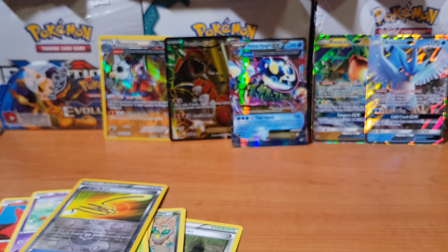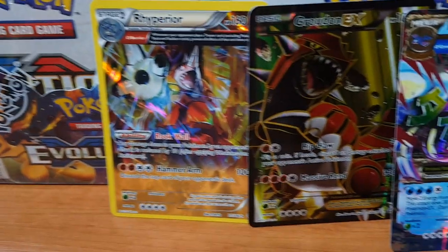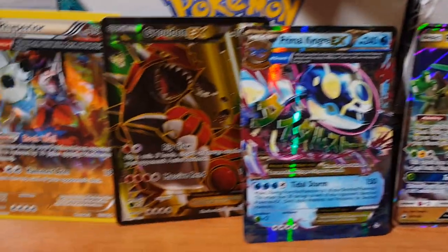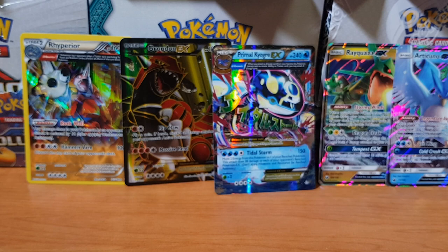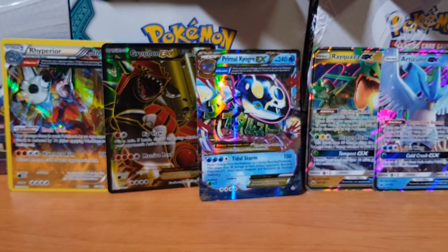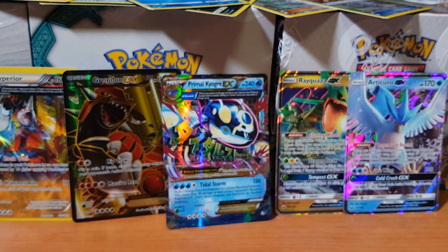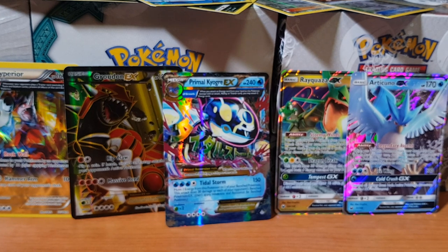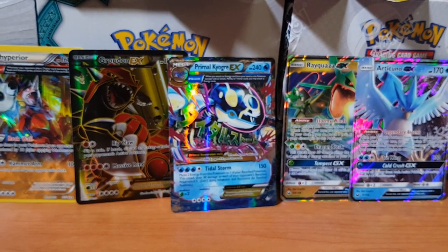Alright guys, so let's just review what we pulled today. Rhyperior, Groudon EX, Primal Kyogre EX, Rayquaza GX, and Articuno GX — oh my god guys, that's some good stuff man, I'm telling you. Really happy with this pull today. Shout out Hyperrare Hunters, let's go! If you guys liked the video today and want me to continue, I'd really appreciate if you guys like, subscribe, hit that notification bell, drop some comments — I really wanna conversate with you guys, just to see how you're doing. If you guys are Pokemon card collectors too, yeah hit me up man, let me know. And yeah, that concludes today — I'll catch you guys on the flip side.